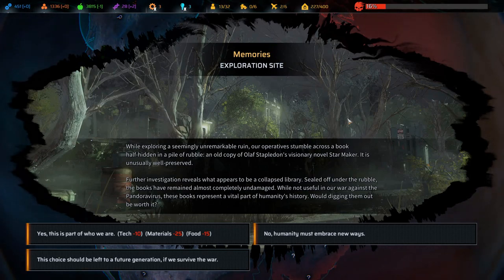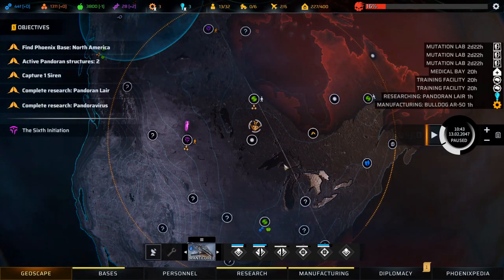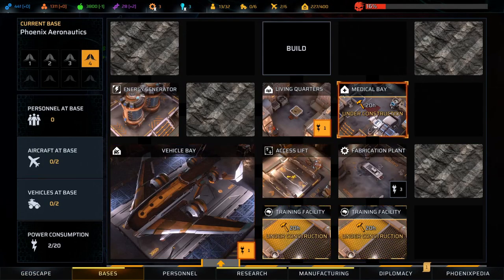Exploration site event: while exploring a seemingly unremarkable ruin our operatives stumbled across a book half-hidden in rubble - an old copy of Olaf Stapledon's visionary novel Star Maker, unusually well preserved. Investigation reveals a collapsed library sealed under rubble with books almost completely undamaged. Would digging them out be worth it? Yes - the bounty is rich including the complete works of Doris Lessing, Robert Byron's The Road to Oxiana, and a copy of Arkady and Boris Strugatsky's The Final Circle of Paradise. This gives us plus 6 Jericho but minus 3 Disciples of Anu.